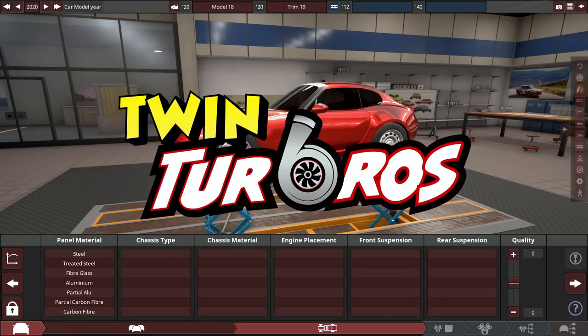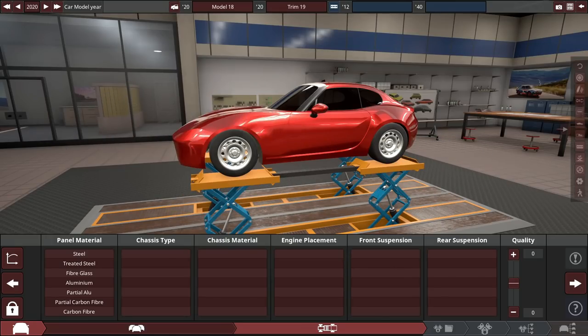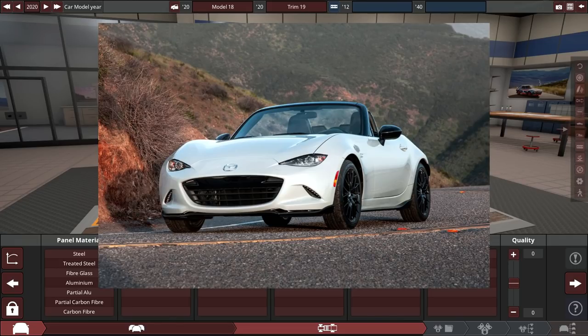Hello and welcome back to some more Automation and BeamNG Drive. What we're doing today is building the best sports car possible — a competitor to the Mazda Miata, which is pretty much the poster child for any modern-day sports car.